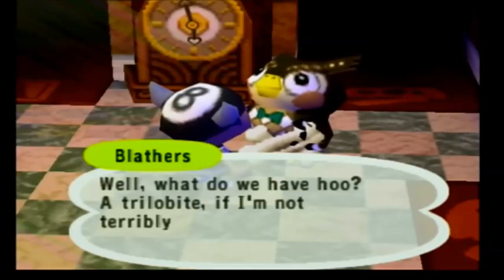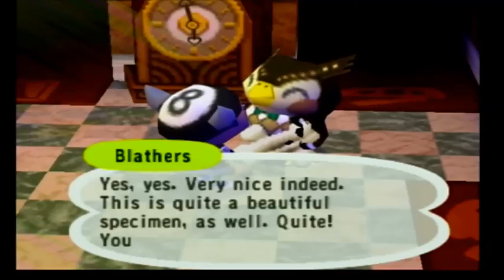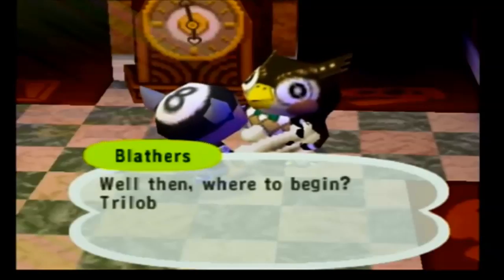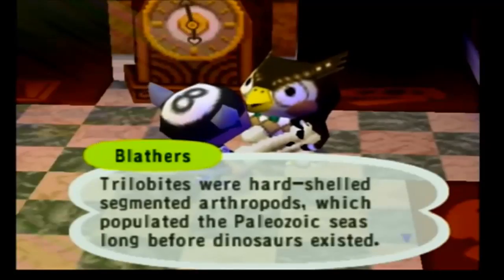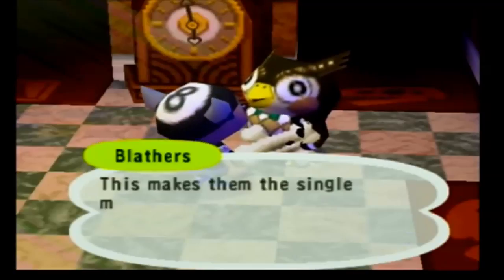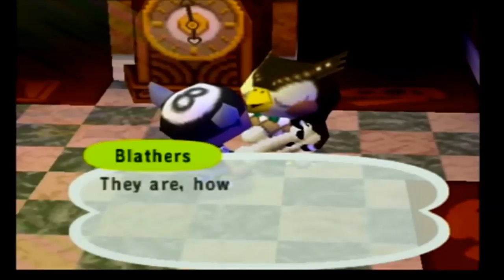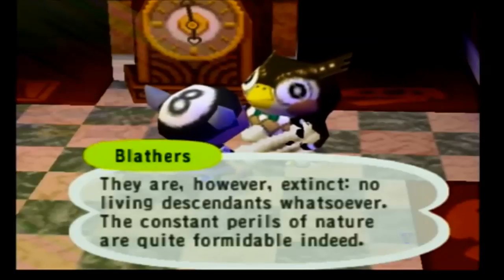What was that — Trilobite? A Trilobite, if I'm not terribly mistaken. Yes, very nice indeed. This is quite a beautiful specimen. Trilobites were hard-shelled segmented arthropods which populated the Paleozoic seas long before dinosaurs existed. There were over 15,000 known specimens of Trilobites, with more discovered each year, making them the single most diverse group of extinct organisms ever. They are, however, extinct — no living descendants whatsoever. The constant perils of nature are quite formidable indeed.